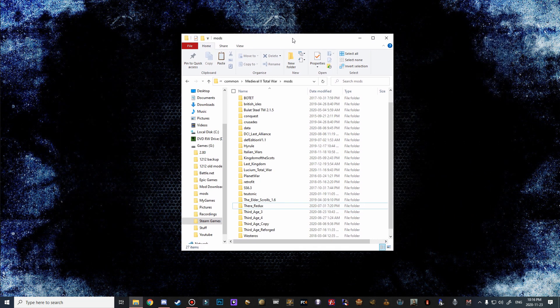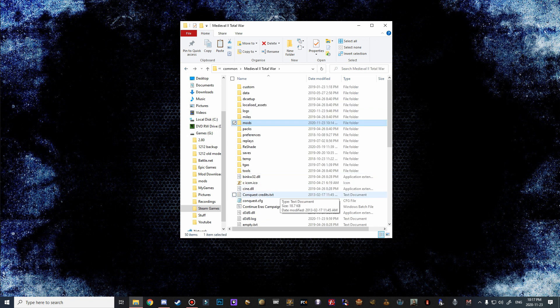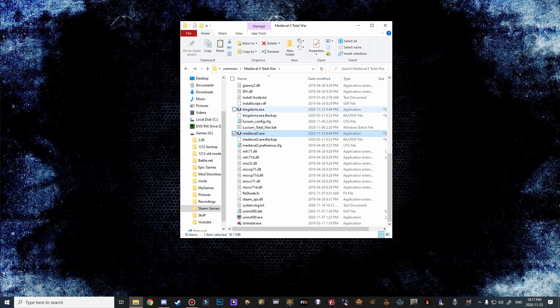Now close these two explorers but keep this window open because we're not done with the install yet. Step back into your actual Medieval 2 folder and scroll down to make sure that you have both the Medieval 2 EXE and the Kingdoms EXE. If you only have the Medieval 2 one, I'll leave a link in the description with a fix on how to get the Kingdoms EXE - you're going to need both before you move on.